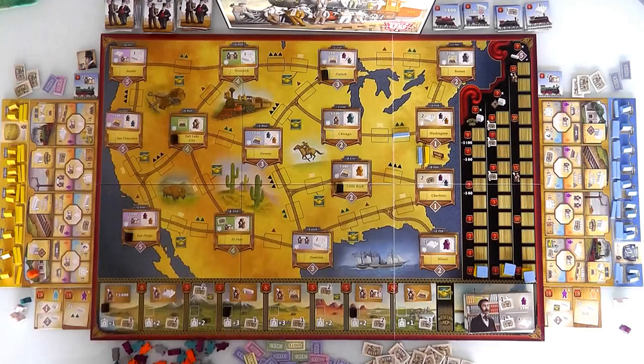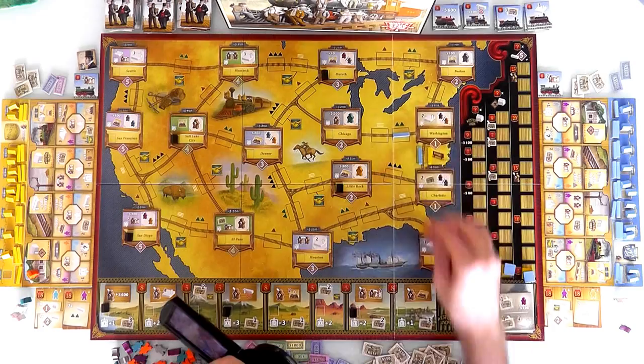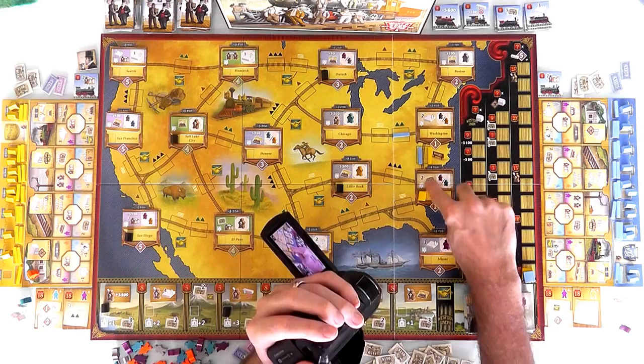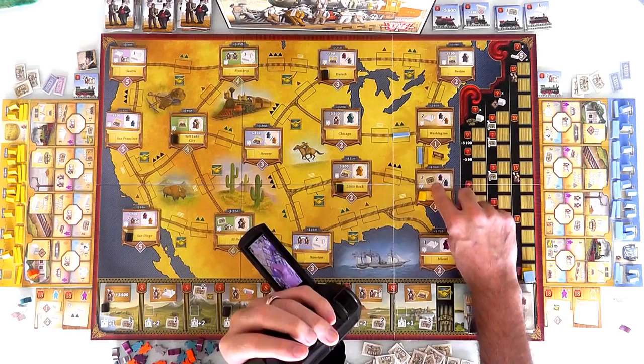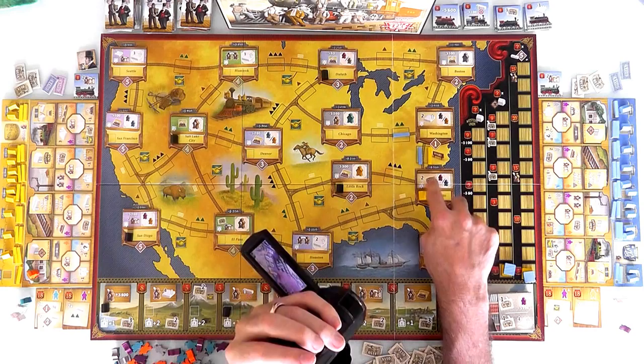Let's go ahead and build. Whenever you build a new station, you take the leftmost available building. Since this is where I started, I could only build in these two spots. The bonus I get for building in Charlotte — for being the first one here — is 2 additional shares in Western Union. Plus, anybody who builds in Charlotte can get a foreman or an engineer. Since I'd be first here and it would normally cost 500 bucks but it's free for me, I get basically 300 bucks worth of shares. Charlotte's paying me to come build here.